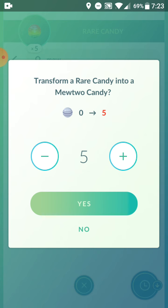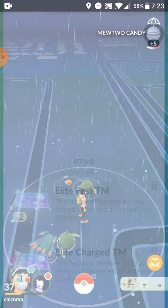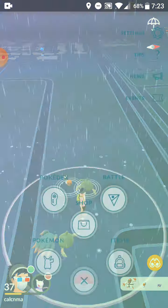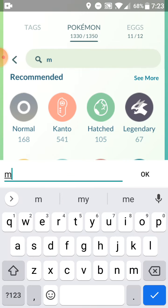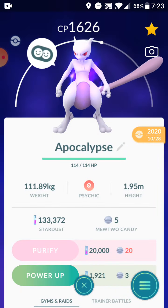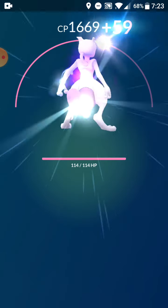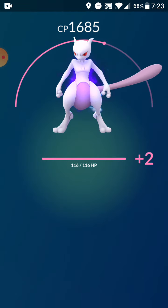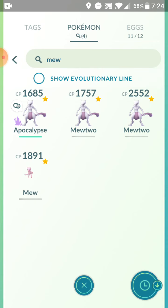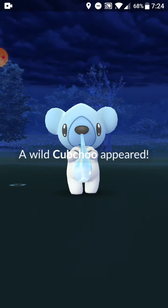My phone is glitching again. We power up Shadow Mewtwo — three power-ups. It's not as much as I'd want but it's enough. Also Pichu — not shiny Pichu.